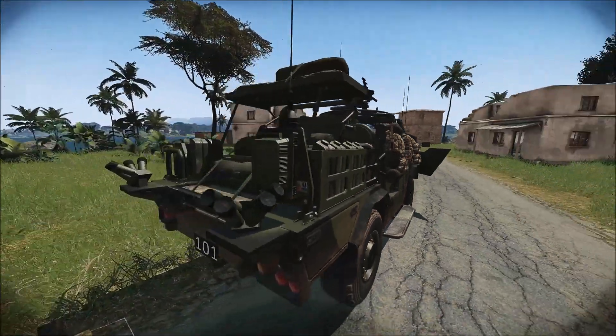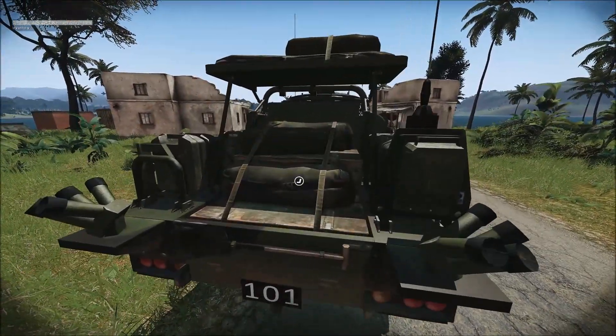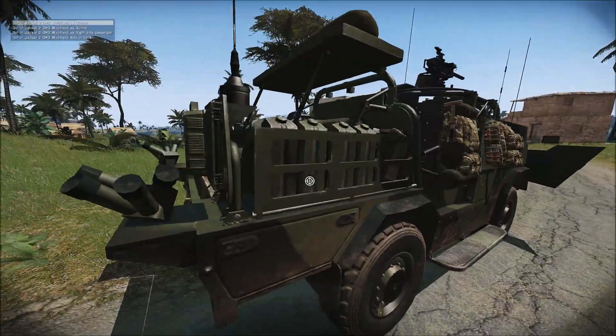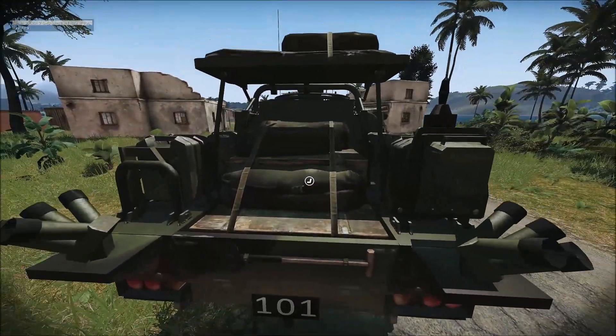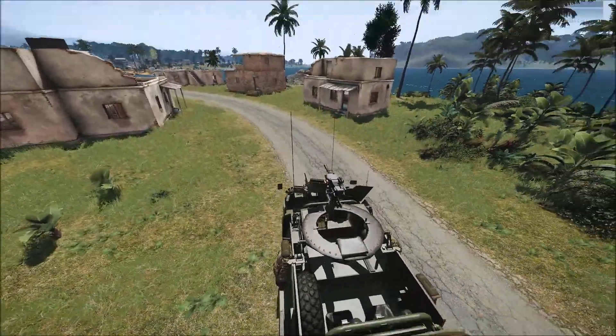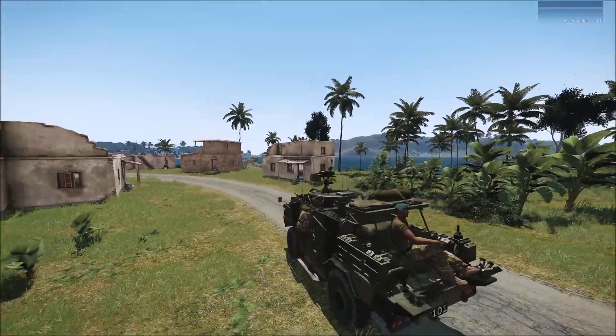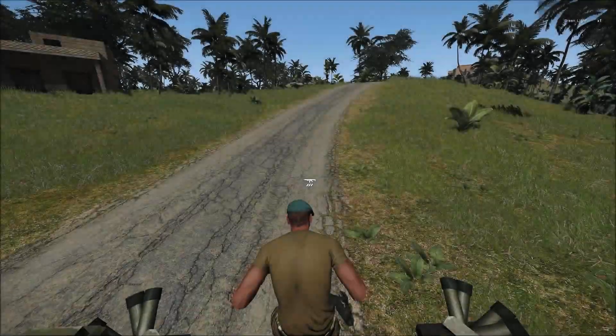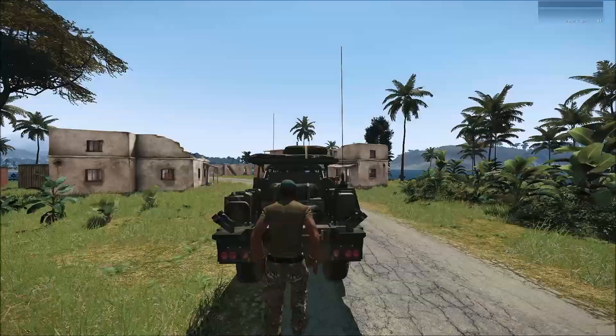We've got a nice little feature at the back - a little jump seat. The problem with the Jackal is you can only get two passengers in the back: a gunner, commander and driver, which often leaves a few guys out in the field. Now you've got a little boost seat for one other player that can get back to base in one piece. It's a nice little feature and it's animated as well, it looks quite cool.